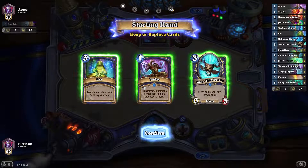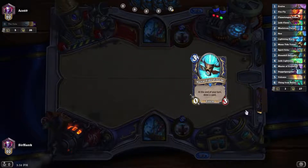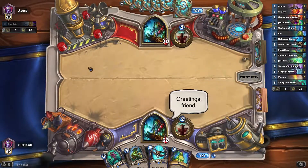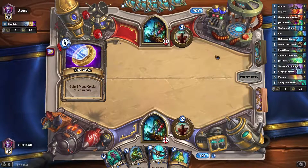Interesting — a fellow Shaman. This could be a mirror matchup. Let's hope not. I will dump the Hex, keep the Mana Tide. This is not the best hand ever, but it could be worse — no one-mana, which is kind of a bummer. Fingers and toes crossed that this is not a mirror matchup. Please be playing Elemental Shaman — that'll make me so happy. Turn two we will Totem, turn three we'll probably Stonehill Defender for the value, and then we'll see what we draw.